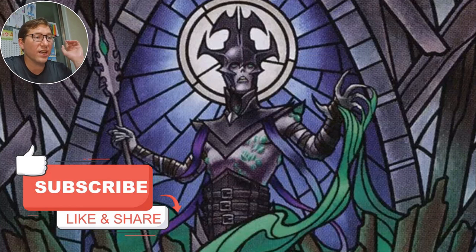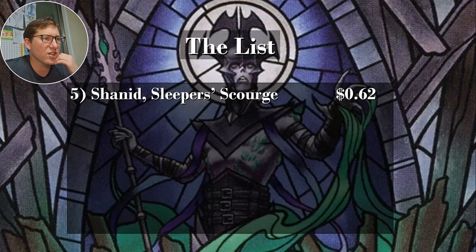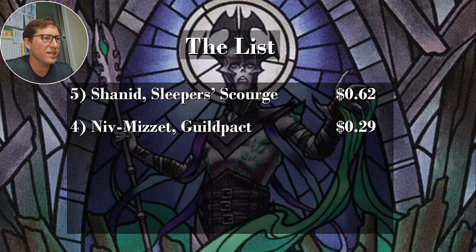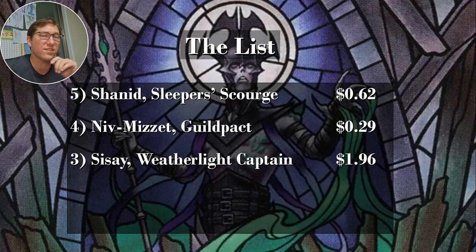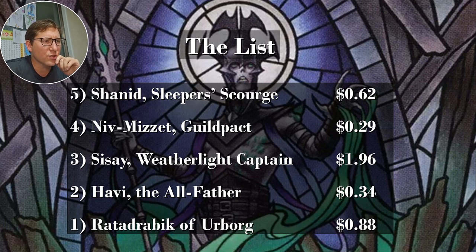Please hit like and subscribe — it really does help a lot. Here's the list recap: Shannid Sleeper Scourge, 62 cents. Niv-Mizzet, Guildpact, 29 cents. Sisay, Weatherlight Captain, $1.96 — just under our $2 mark. Javi the All-Father, 34 cents. Ratha Drabik of Urborg, 88 cents. I hope this is helpful — take it easy!